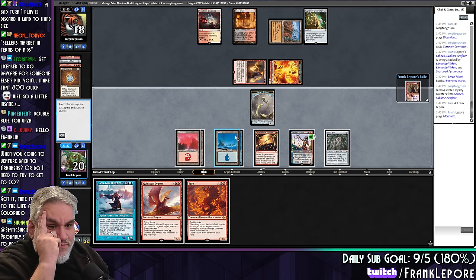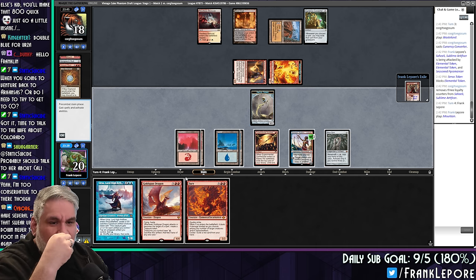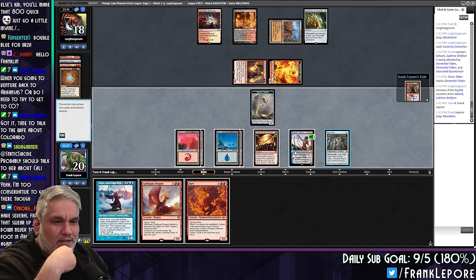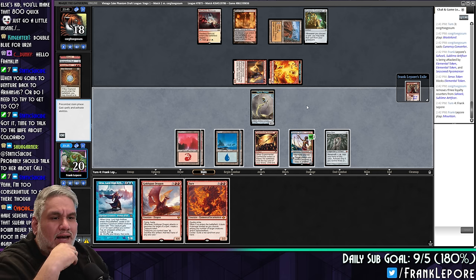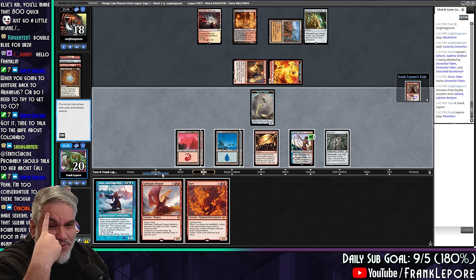I'm just going to block one here. I don't want to turn off my Mox Opal — my Mopal, if you will. One, two, three, four. Play Urza. We have one, two, three. We're one short. If we play Dragon, attack, make a treasure — can't do anything else with the treasure. Could also just play Fury.